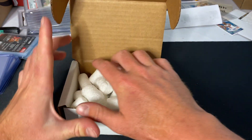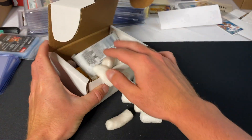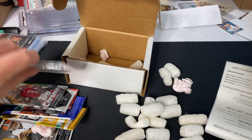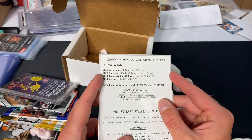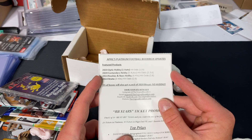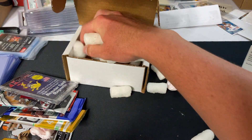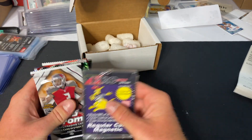Let's see if we can get all the packs out without spilling too many. Here's our list and here's our packs. We have one Optic hobby pack, one Contenders hobby pack, a 2014 Rookies and Stars hobby, and a 2014 Strata. Five percent of boxes will also get the Mosaic No Huddle — let's see, we were not one of those. First thing that comes out is the magnetic top loader hard case.